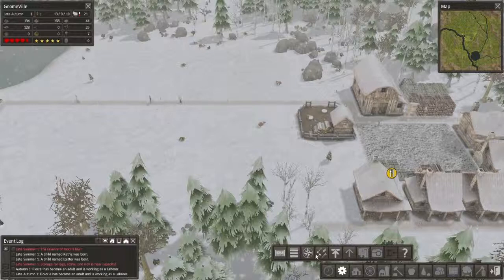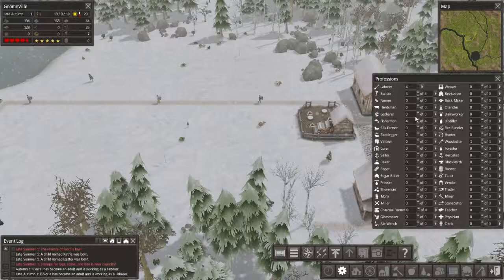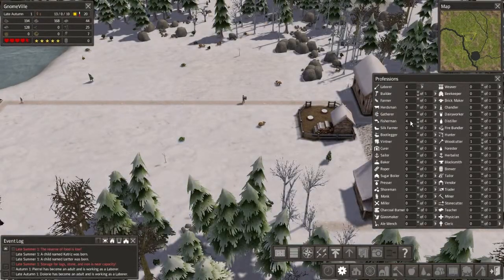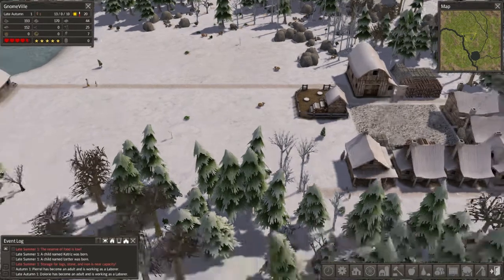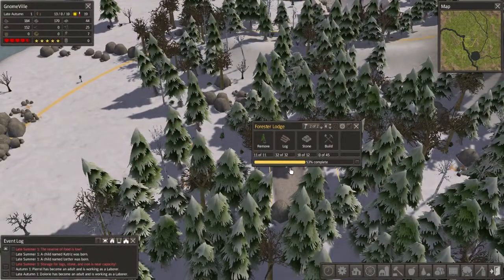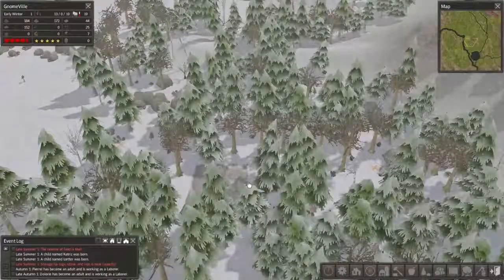Now are there any jobs we really need to fill? I'm not seeing anything — we're full on fishermen. We don't really have that much going right now, just wanted to make sure everything was covered. Oh good, they're doing a lot of work on the forester's lodge right now — it's almost done actually.